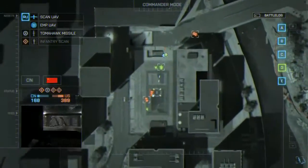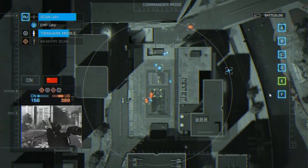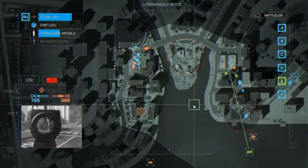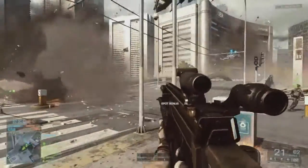The commander supports his team in three different ways. The first layer is the intel warfare — this is where you gather intel, but you also prevent the other commander from doing so. The second layer is about providing your troops with vehicle drops and supply drops to keep the war machinery going.